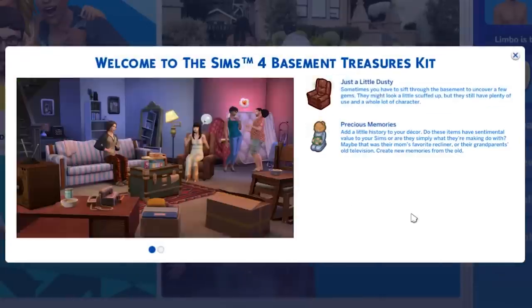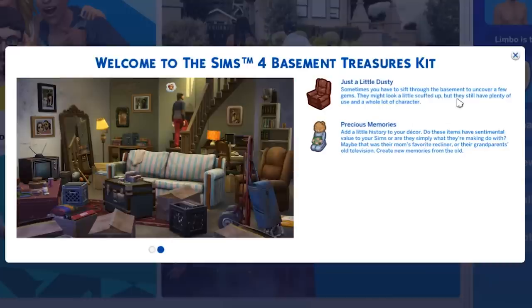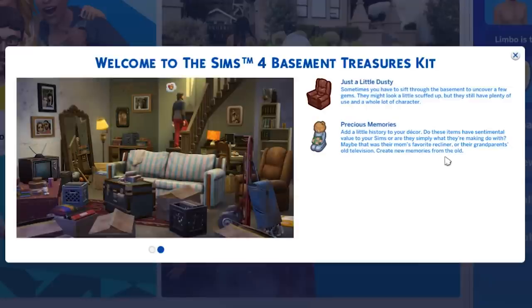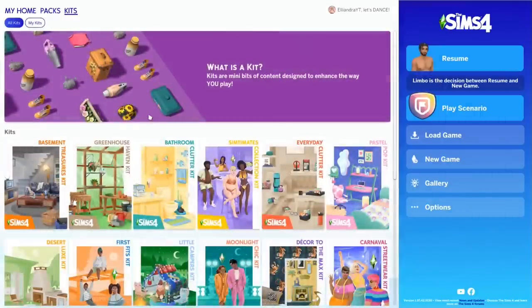We also have the Basement Treasures Kit. I don't really know what to do with this kit, so if you have any ideas, comment down below. We have some items that look a little scuffed up but still have plenty of views, and items that might have sentimental value — stuff like their mom's favorite recliner or their grandparents' old television.